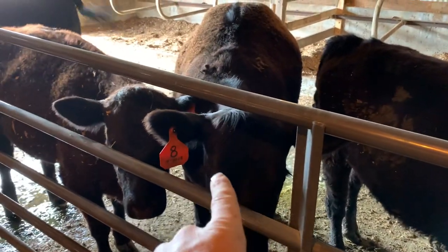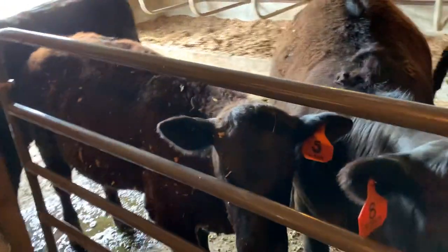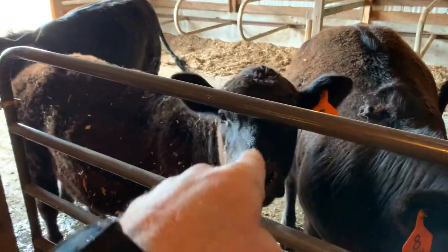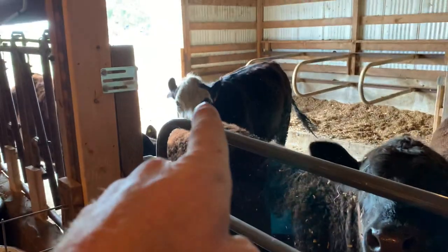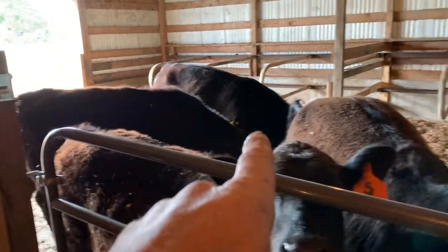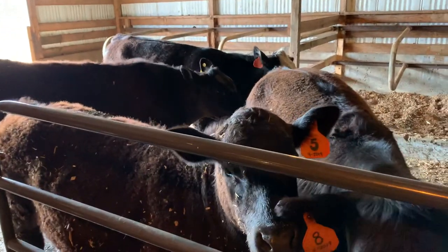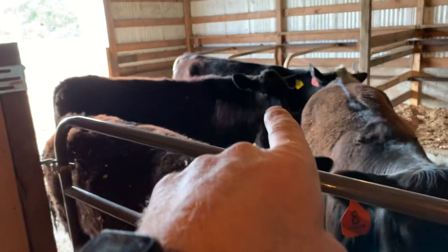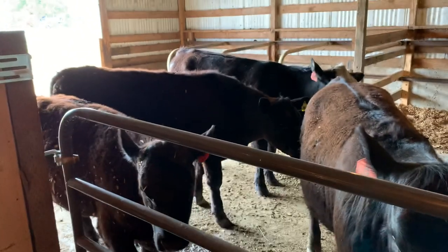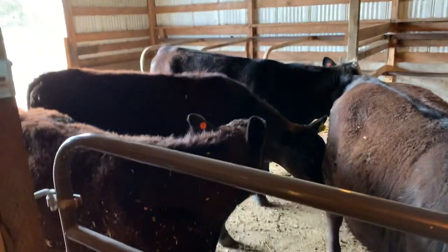That's Ocho — mostly because there's an eight on the tag and we didn't really have any other names. This one, number five, is Diesel. Black white face is Patch. She's pretty calm but she won't really come up and let me pet her, though she'll get close. And then this one I call Old Yeller, or Yellow 50, because it's got the only yellow ear tag and it's a little bit apprehensive around people.